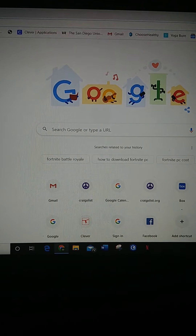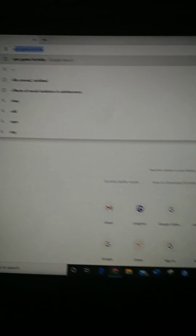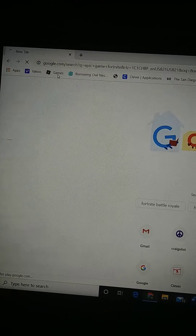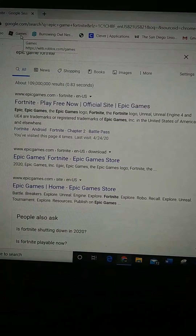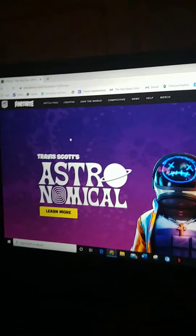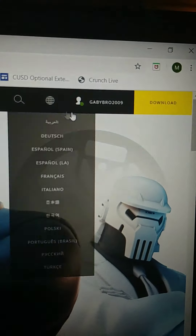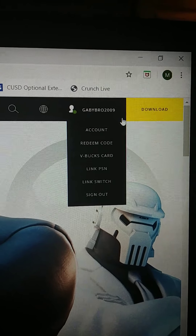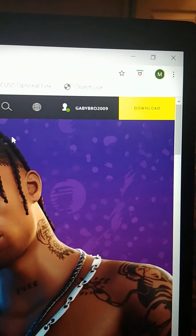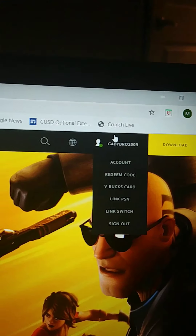First, what you're going to do is go to the Epic Games Fortnite site — the official Epic Games site. Once you're there, it should look like this depending on what season you're playing. Then go to the very top right and sign into your account. It should say 'Sign In' — choose what console you're on, link your Epic account, and it will redirect you back to this page.